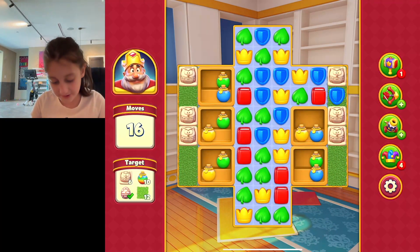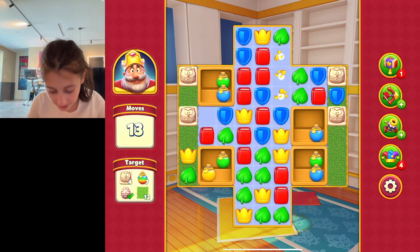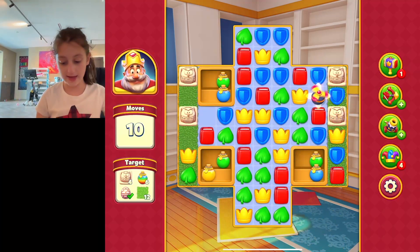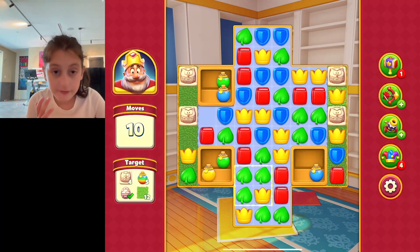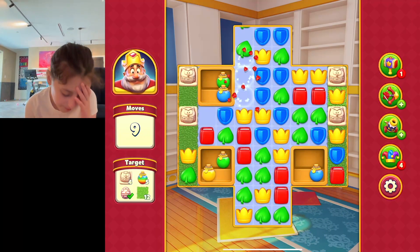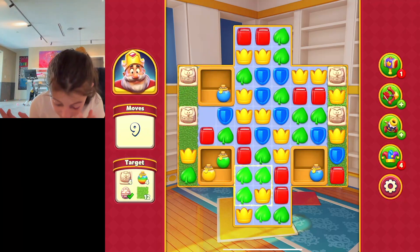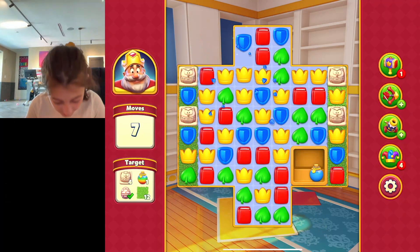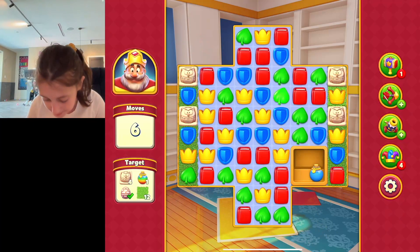Oh great, we have owls. None of this is working in my favor. But I'm glad I had that jester hat — I shuffled and it really helped last level. This is considered a hard level and I don't like that one bit. I have ten moves left. With the potions, you have to match the exact color of the potion to break it, but I can't do that. I'm in deep trouble.